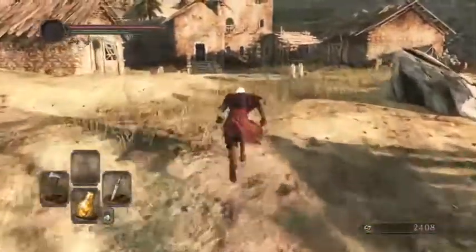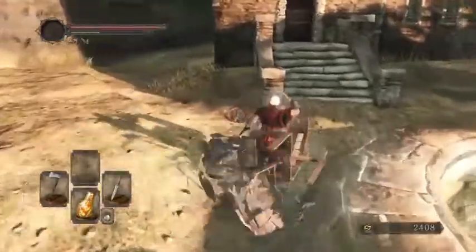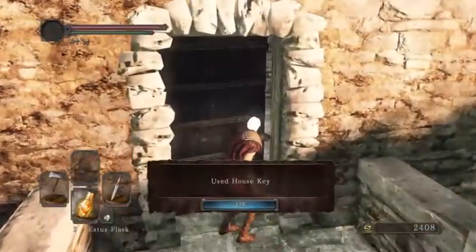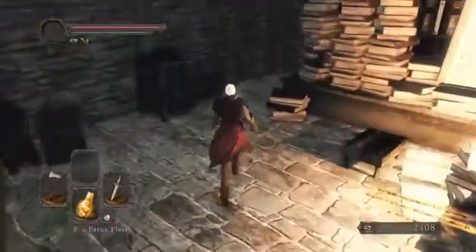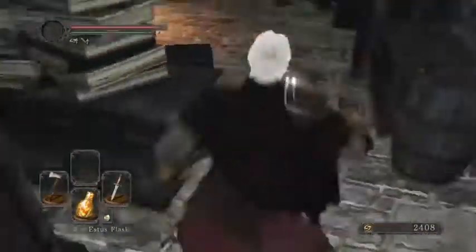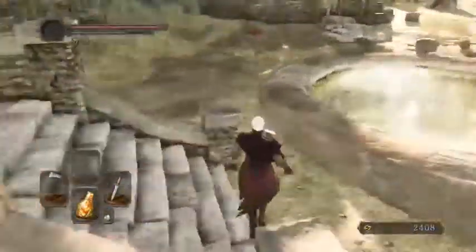I got the keys, so I gotta go get the other flask shard and then we'll be able to upgrade the flask twice, so we'll have four. I think Heidi's Tower of Flame is the area that's changed the most — the enemies are different, the items are different, and pretty much just everything around there is different.